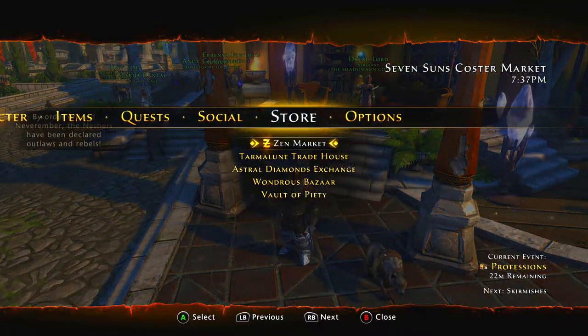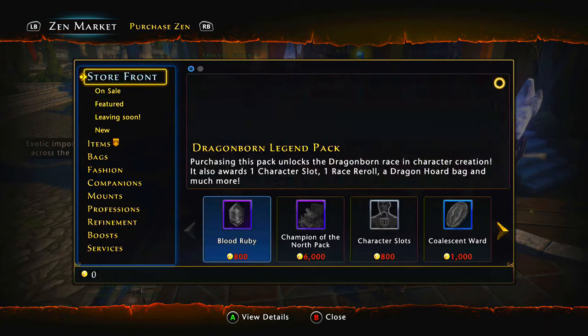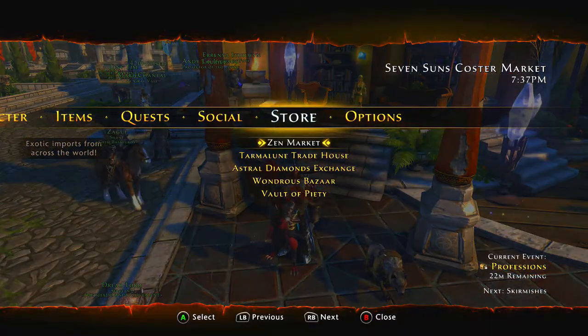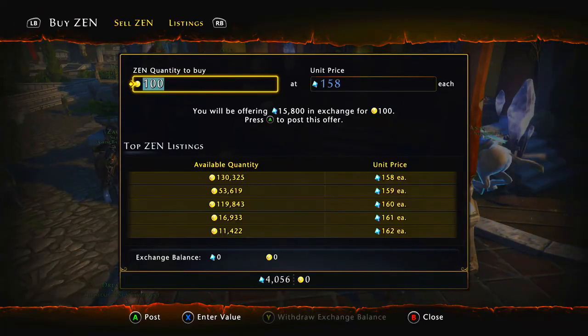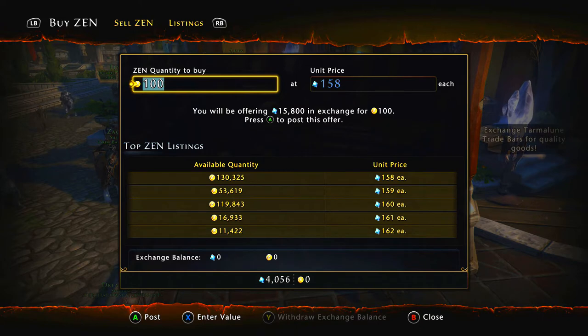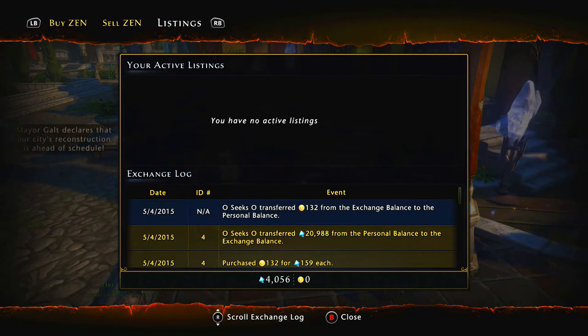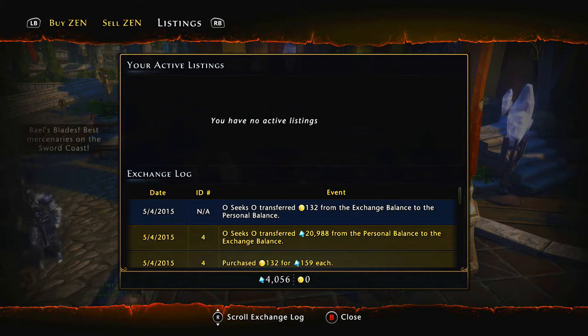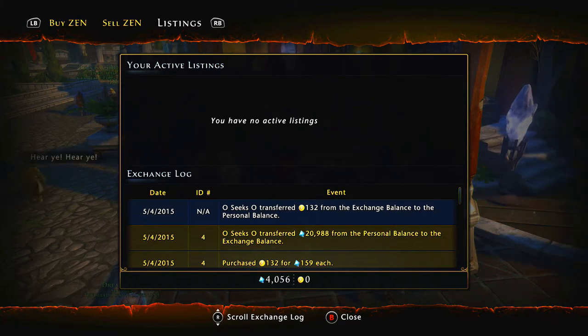If you press start and go over to the store, here's the Zen market. To get Zens, you go to the Astral Diamonds exchange. Looking at my last listings: I purchased 132 Zens at 159 Astral Diamonds each, which cost me 20,988 Astral Diamonds in exchange for those 132 Zens. Then I went to the Zen market and bought enchanted keys, which were 125 Zens a piece.